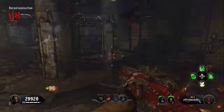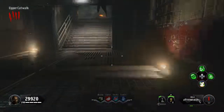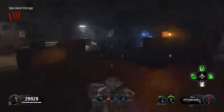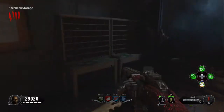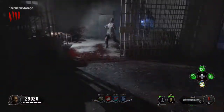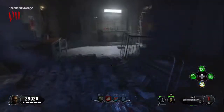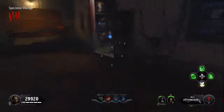Then you're going to want to make your way over to specimen storage. The first location for the second key card will be over here in these boxes. The next one will be over here in this toilet. And the last location will be over here by the canisters in this little corner.